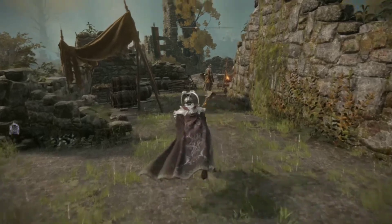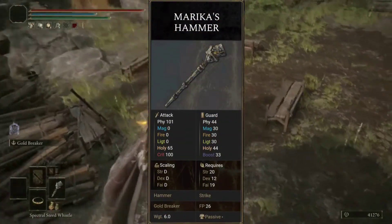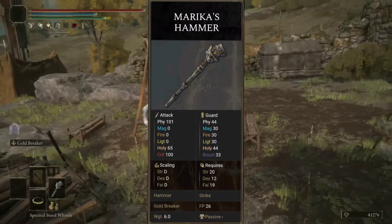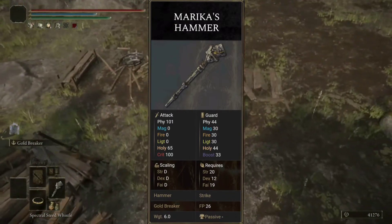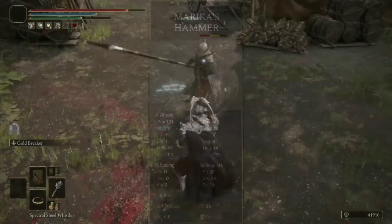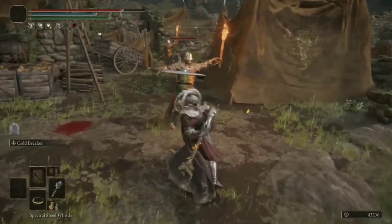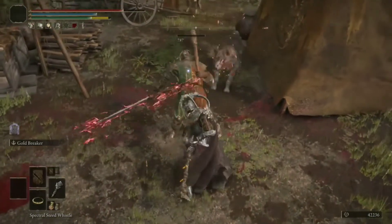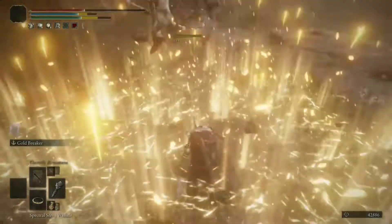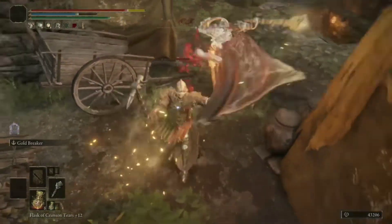If we take a look at the stats, we can see that this hammer deals a solid 101 physical and 65 holy damage. It also has D scaling in strength, dexterity and faith, with a nice lightweight of 6. However, if you upgrade this lovely weapon to plus 10, you'll now be dishing out 247 physical and 159 holy damage. You will also now have B scaling in strength and C scaling in faith.